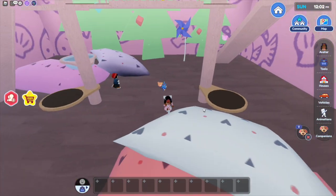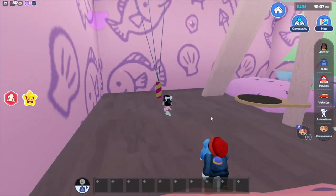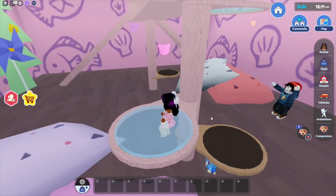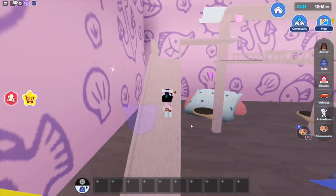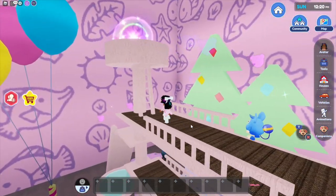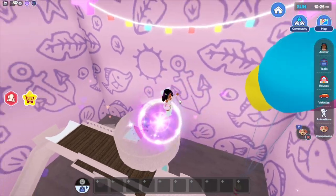Let me zoom out so you guys can see everything in here — it's very, very cute. There are slides, there are balloons, there's a trampoline, and there's your water bowl. When you want to go back into the villa, just climb back up one of the slides or use the trampoline, then jump all the way back up here, climb up the ladder, and jump into the portal again.